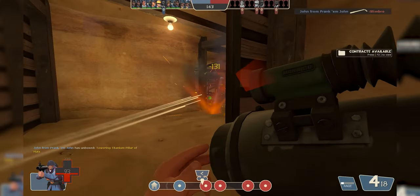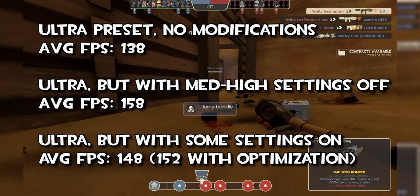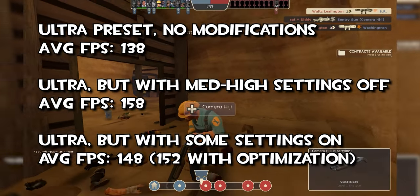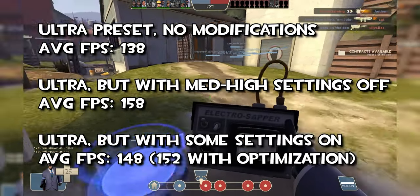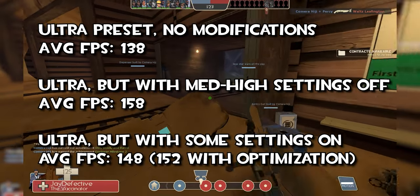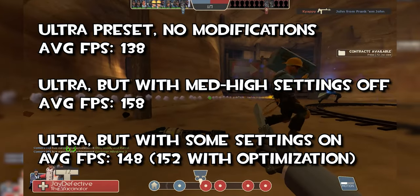My findings were that with the ultra preset at default, my average frame rate was around 138 FPS. With optimizations that disabled all effects with medium or high CPU usage on MasterConfig, I got an average of 158 FPS. After turning up some settings to make the game look a little nicer, I got an average of 148 FPS. After closing background programs and using CPU Cores software to optimize CPU usage for games, I pushed it up to 152 FPS.